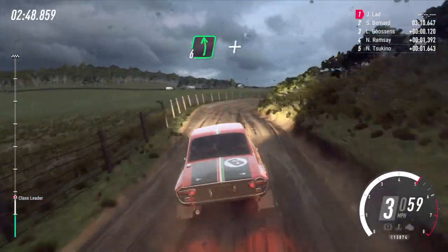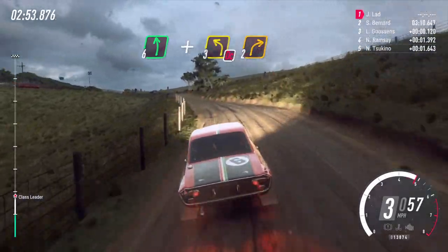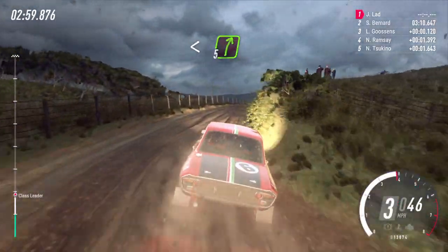Into 6 left and 3 left on cut of a crest, turn 2 right long. Opens of a crest and keep left, into 5 right small cut. 30.